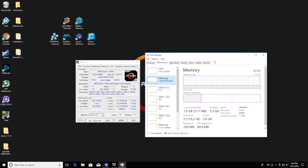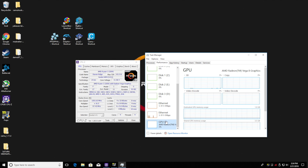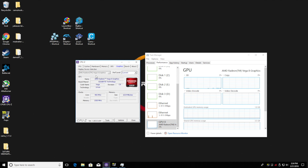I do have 8GB dual channel 3000MHz RAM. And for the GPU, it's the built-in GPU — the AMD Radeon Vega 8 graphics. So I want to show you here: Vega 8. Not trying to hide anything.